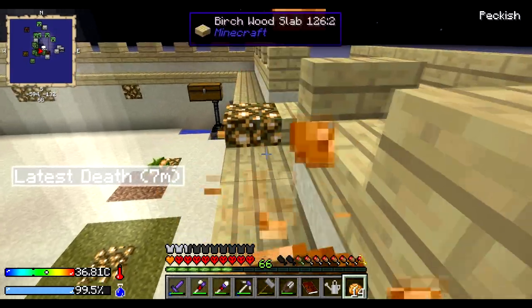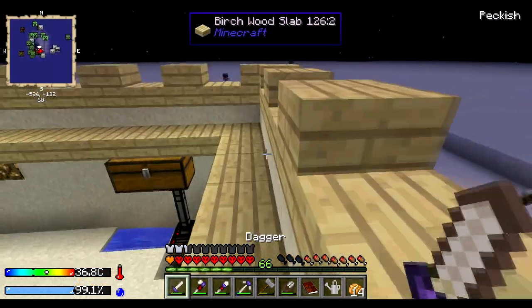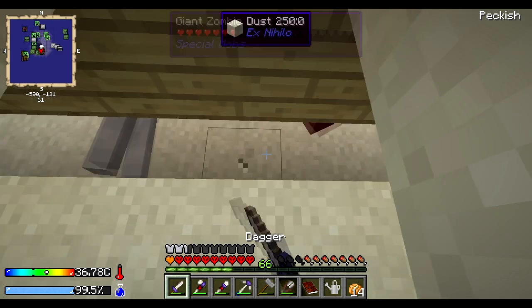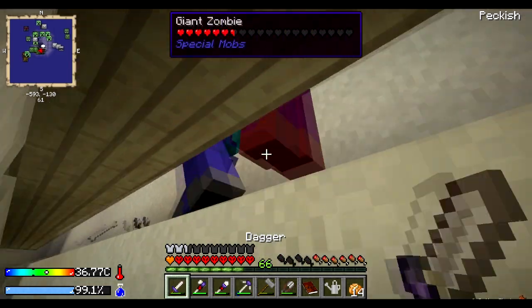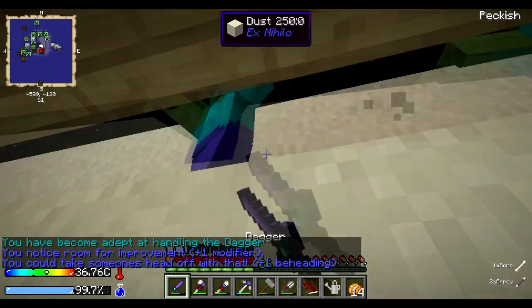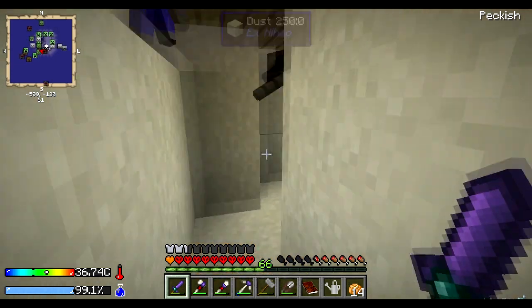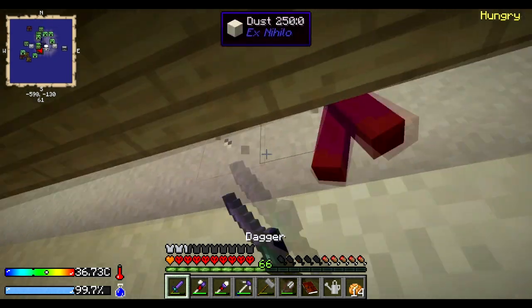I think we've collected enough of those mobs down there. I accidentally threw my dagger right up and over, so I had to make another one to kill the mobs so I could go get it. This is more just because I want to make this dagger — I want to upgrade the dagger and find out what I get. There's a small spider over here — either way, it's dead now.